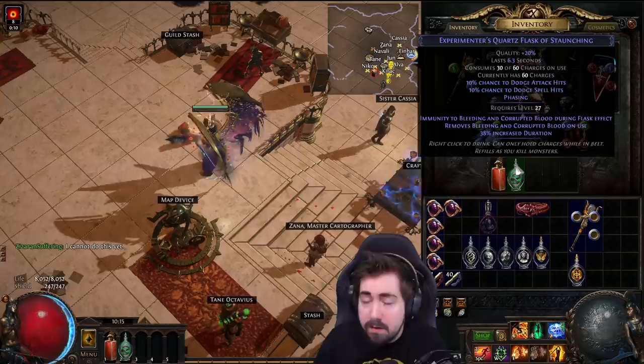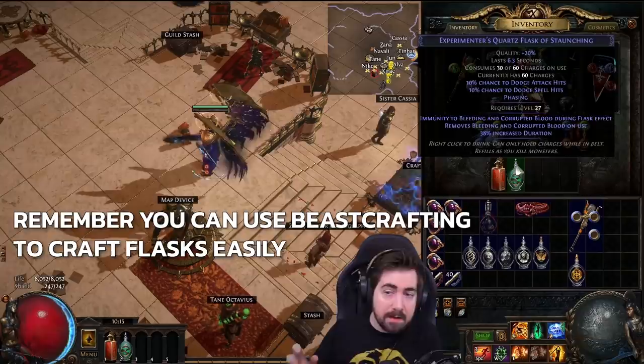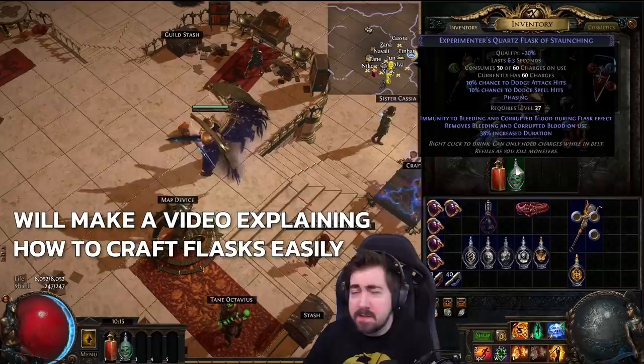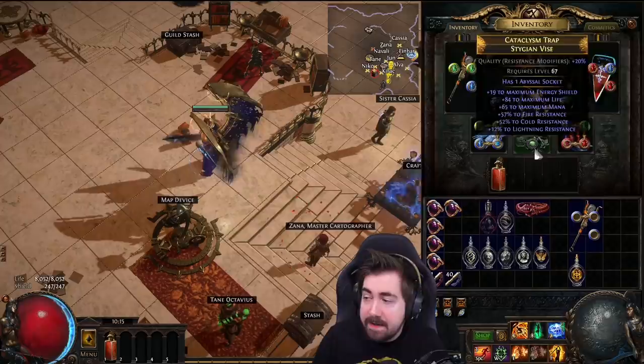With all of these flasks you get a suffix. You can have bleed immunity, curse immunity, freeze immunity. The most important ones to have are freeze and bleed, after that curse immunity, and after that shock immunity. Especially if you're a softcore player, shock immunity isn't that important because you're not going to die to it that much.